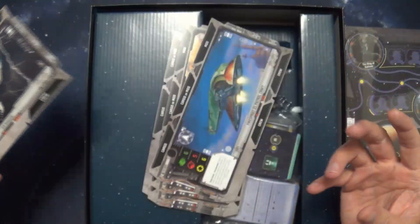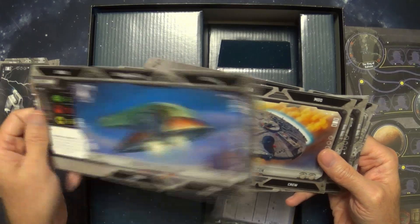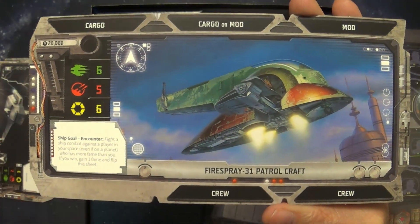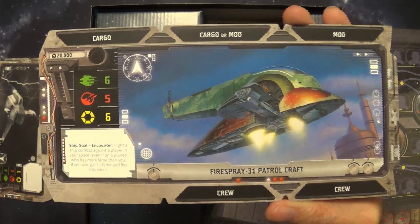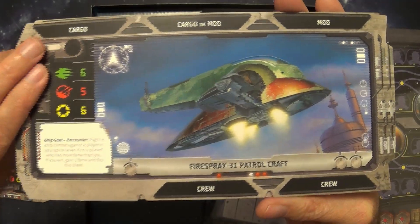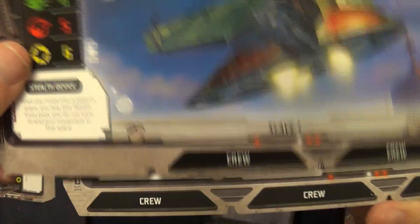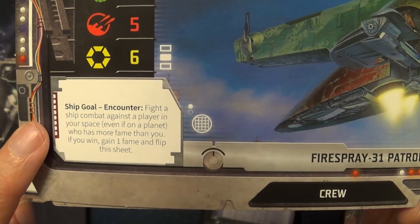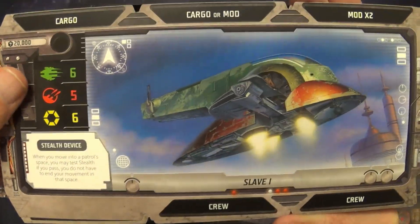With that it looked like we have other ships here, and the ships appear to be double-sided. It looks like one side has the general model and then one side is like a named ship you may have heard of if you're a Star Wars fan. So it looks like you get to basically upgrade your ship. For example, this says the Firespray-31 Patrol Craft, and the other side is the Slave I. The special ability says: 'Fight a ship combat against a player in your space who has more fame than you — if you win, gain one fame and flip the ship.' So each ship has a goal and once you finish the goal you flip it over and get the named ship.